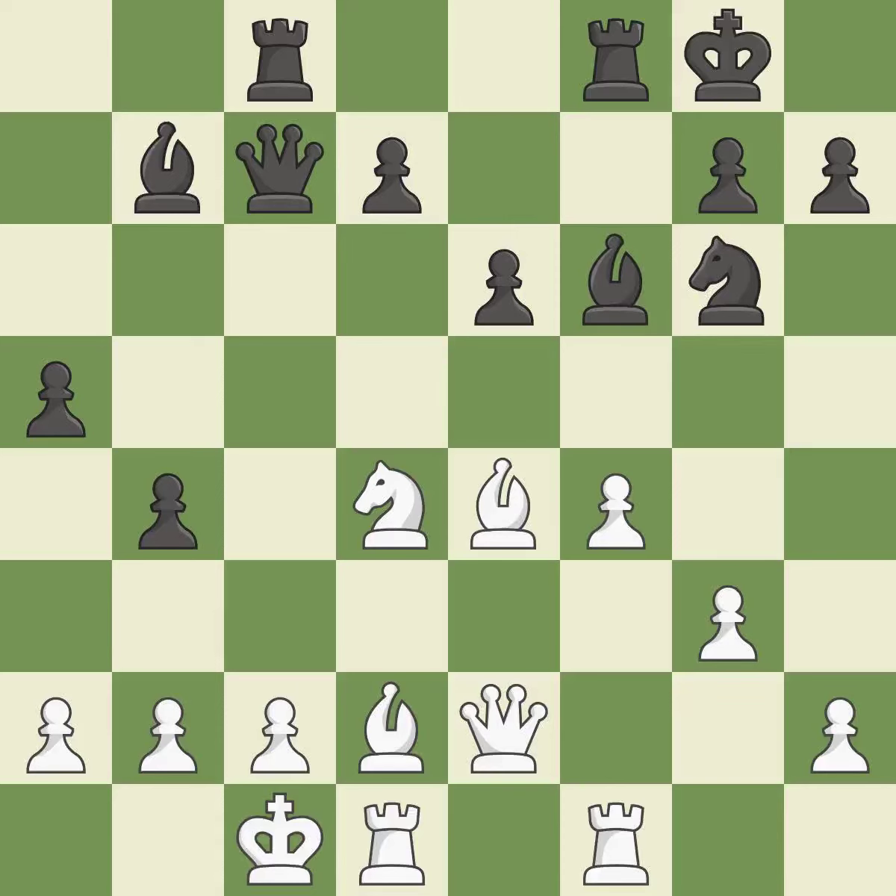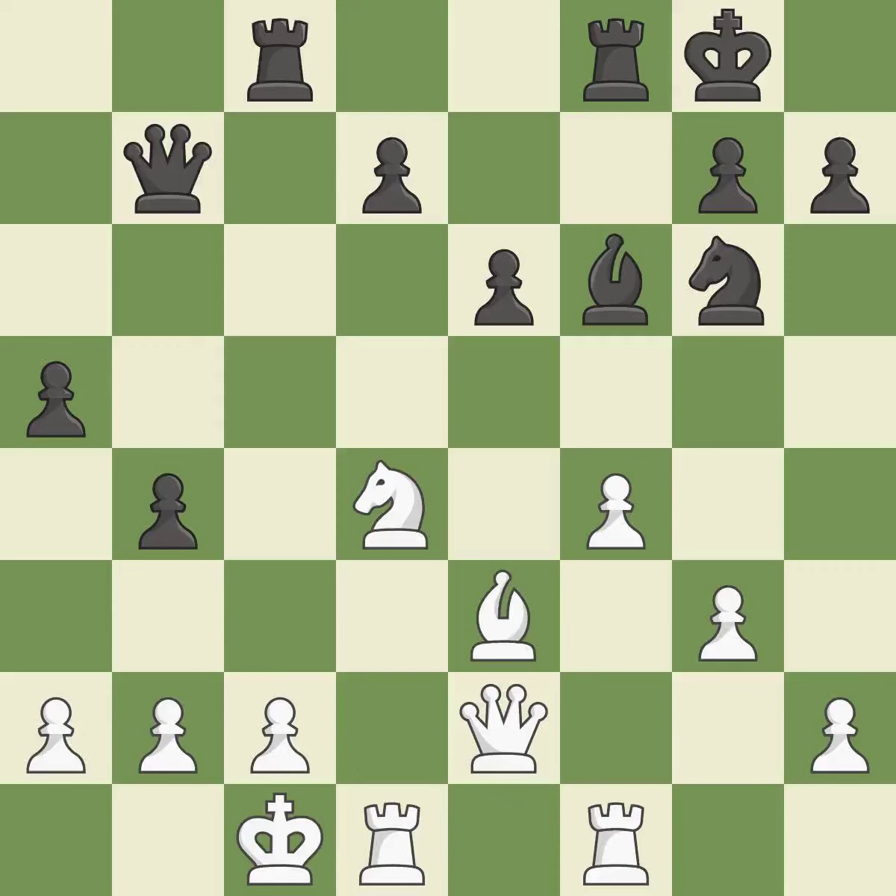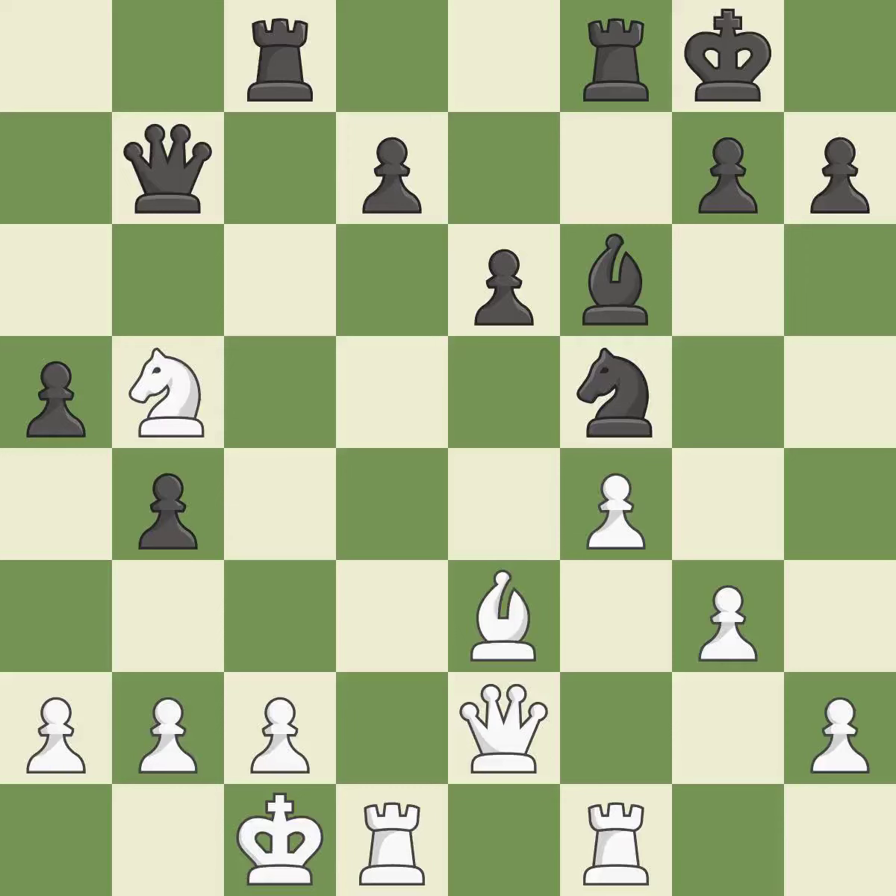This allows the opponent to win a tempo by threatening a queen — it is an inaccuracy. This misses a chance to threaten a queen and gain a tempo — it is incorrect. Recaptures — it is ideal. This protects a knight that was being attacked and lacked defense — it is ideal. The best choice is this one — it is ideal. This poses a fork piece threat — it is ideal. This allows the knight to control more squares. This threatens to win a knight. This stops the opponent from being able to fork pieces — it is best. This threatens to kick a knight. This prevents the opponent from being able to win a knight — it is good. This threatens to win a knight.